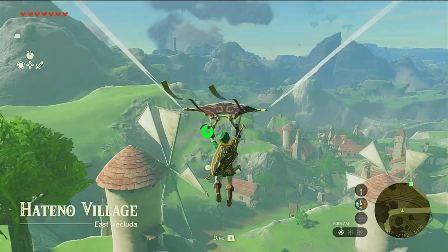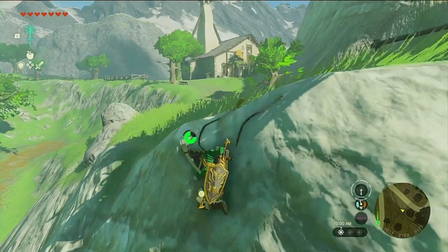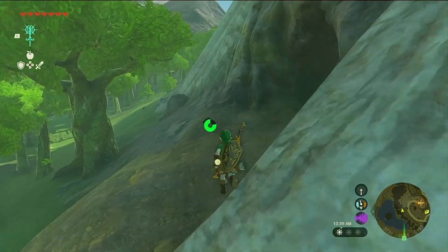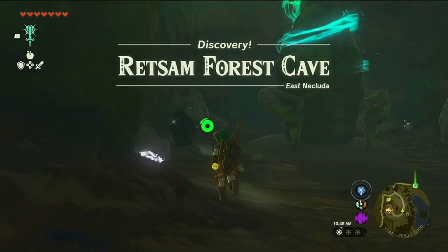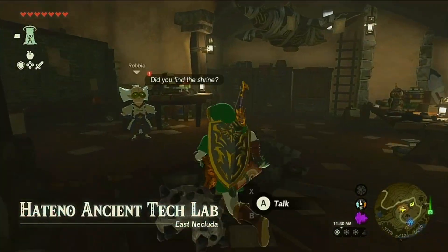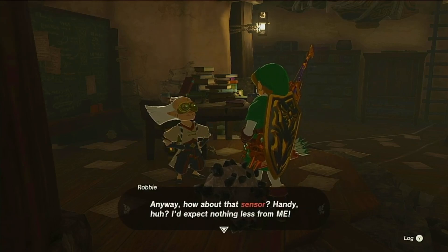There's a shrine down here, I know that. I'm assuming you want me to go to this one, but I've already been to this one. Oh, you son of a gun — there was something down here. I found your stupid shrine. Well, you found it. I expect nothing less from you. How about that sensor? Handy, huh? I'd expect nothing less from me.